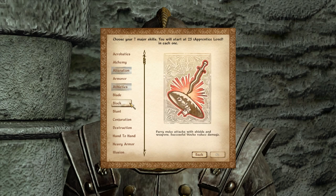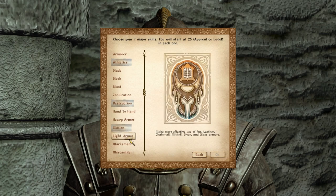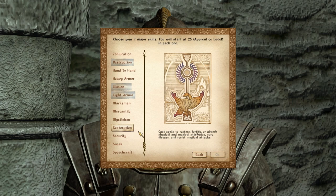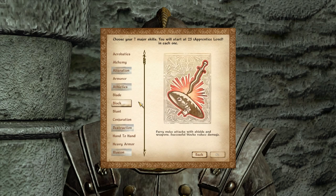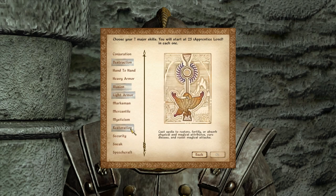Now, this is by no means a model build — it's really one that just suits my personal playstyle. If you want to find an optimal build, it's pretty easy to find those on the web. Illusion, Destruction, Restoration — those are probably the three most important skills. I decided to go with Light Armor in the end. You can get about 50 armor rating, at least endgame, out of a good set of Light Armor, and it doesn't encumber you at all by the time you get up to 100.